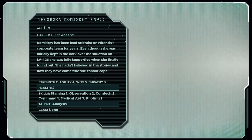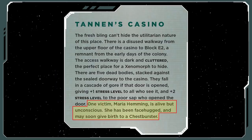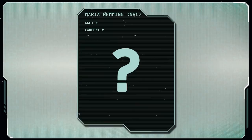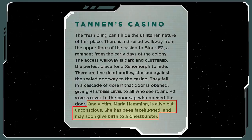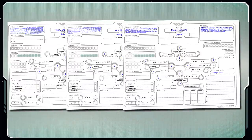In addition to those, we have two NPC profiles that the characters might encounter inside. However, the adventure also gives us a third — Maria Hemming — who can be found in Tannen's Casino, but she isn't given a profile for whatever reason. If they find her, she is going to be unconscious because she was face-hugged. But Game Masters can easily have her wake up shortly after and begin interacting with the PCs. I suggest filling out character sheets for these NPCs so they can be used as backup characters if you like — I already did that when I ran it myself, so you can download mine if you want.